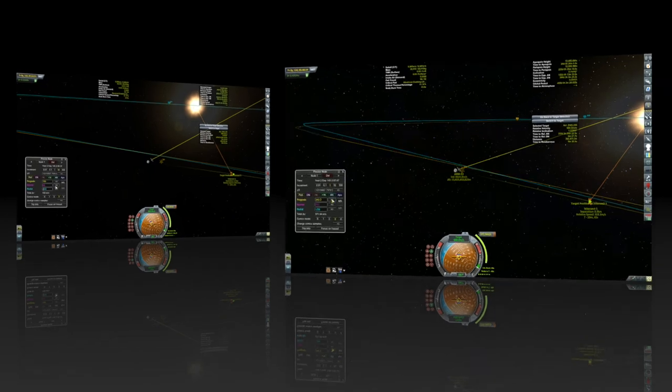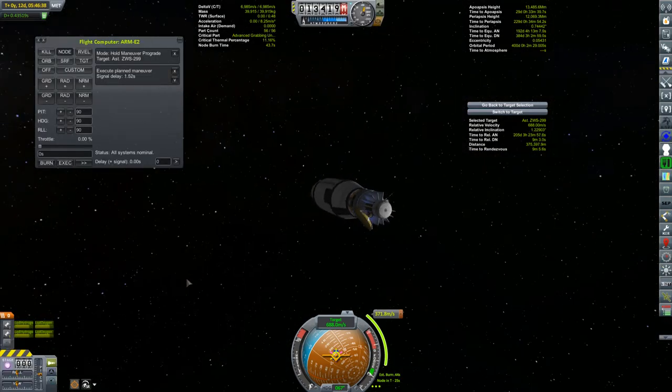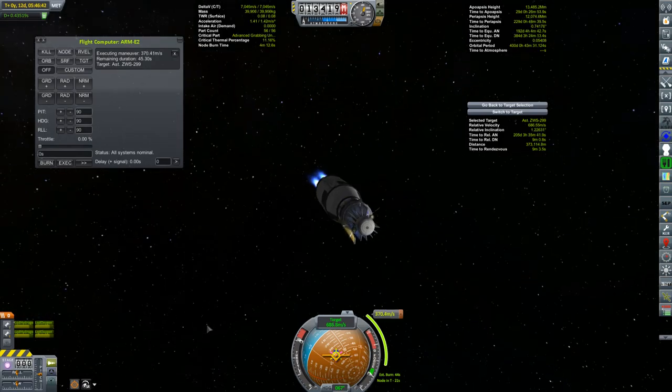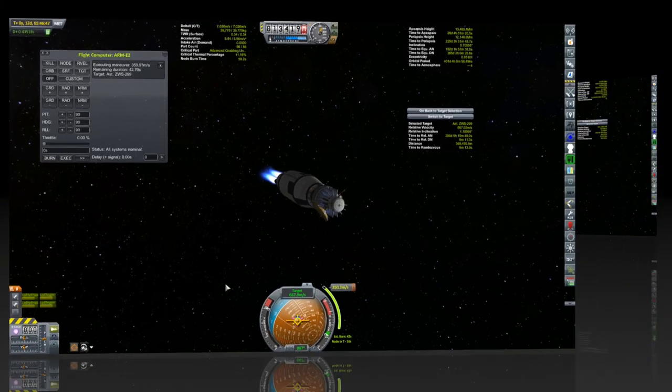It is a bit finicky and it's not unusual to lose the encounter entirely as the two orbits around the sun are already very similar. This will knock off more than half of my relative velocity with my closest approach under 100 meters — let's punch it. As you can see I'm using the Remote Tech flight computer for this burn. It's only about a half-second light delay but even that amount of lag is a bit annoying.